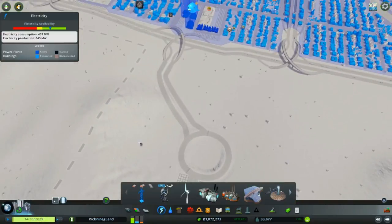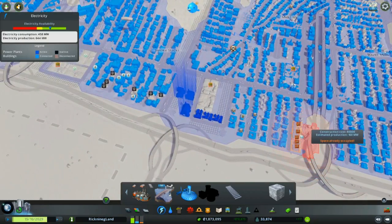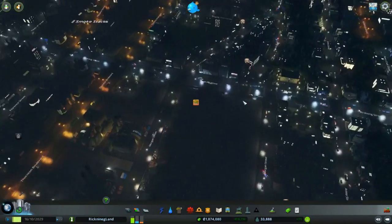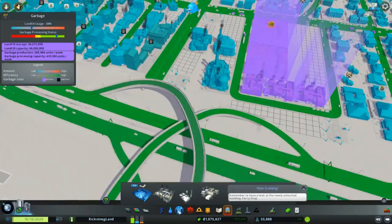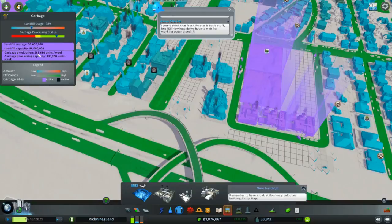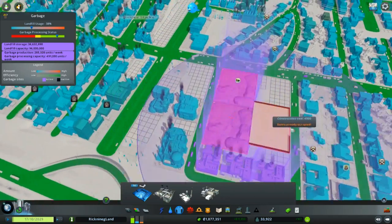We want the electricity to come in as well. How much are we pumping? 6.45. Notice we can have some of the solar plants - the solar plants can be planted pretty much anywhere, but we've just got to be smart. Let's empty that guy out. How's the trash doing? Landfill usage, garbage processing - 286. We're processing so much more than we even have, so that's okay.